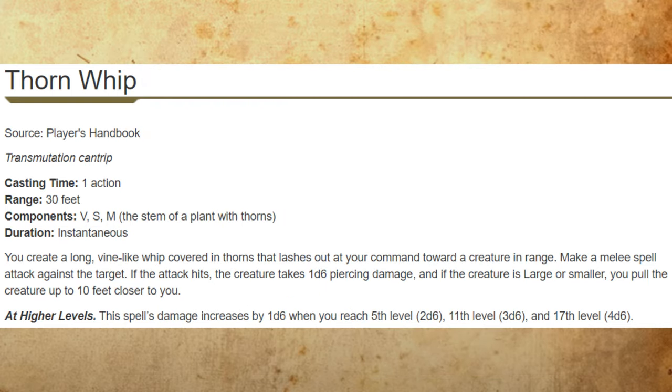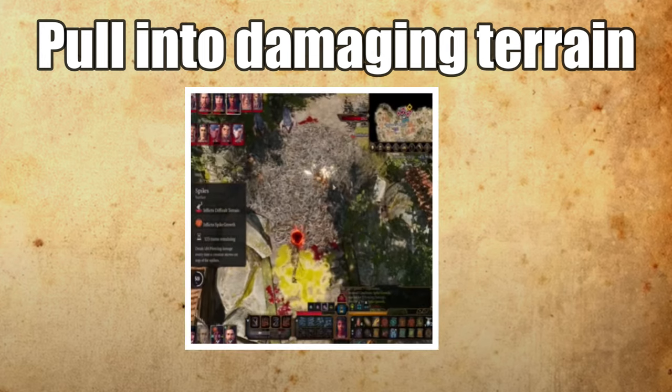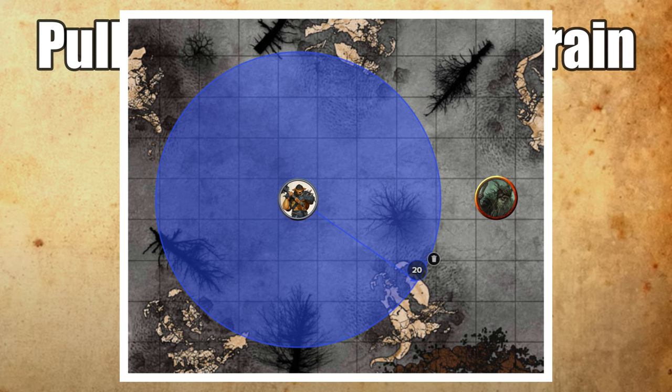The number one best trick for Thornwhip is to pull creatures into damaging terrain. The most easily replicable and strongest version of this is Spike Growth. On turn 1, you cast Spike Growth centered on the creature that you want to damage. It has a 20-foot radius and creates difficult terrain, so any creature with under 40 feet of movement speed will have to Dash to get out before your next turn. On turn 2, you cast Thornwhip to pull the creature back through the Spike Growth.